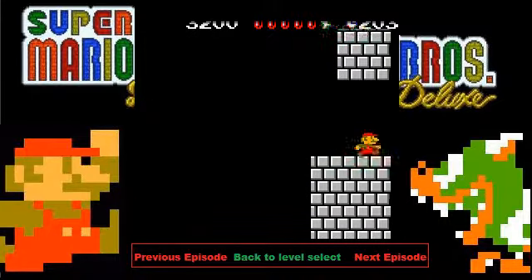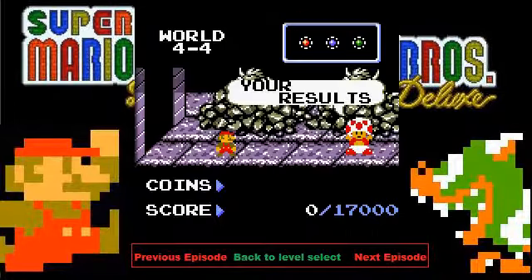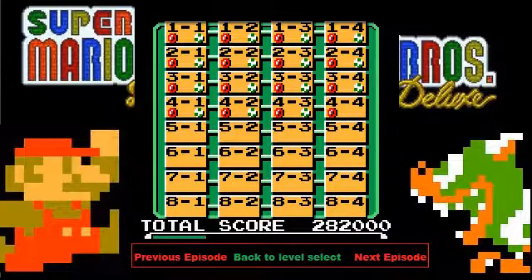This is pretty much all for this episode. We're just going to talk to that toad and then we're finished. I should say I'm working on other videos right now, but I want to finish this series. After this we're going to do two more videos of collecting Yoshi eggs and red coins, and then about eight videos of the speed challenge — where you need to collect coins quickly to get the time bonus points.